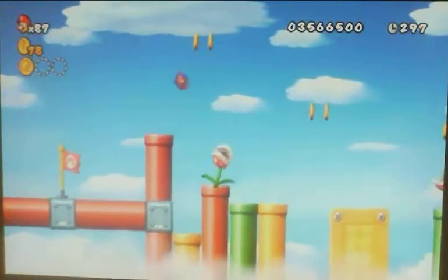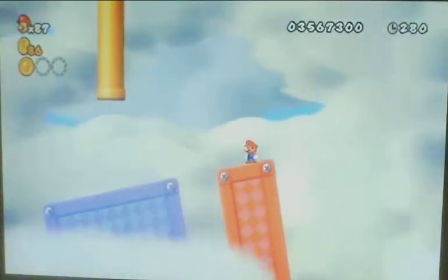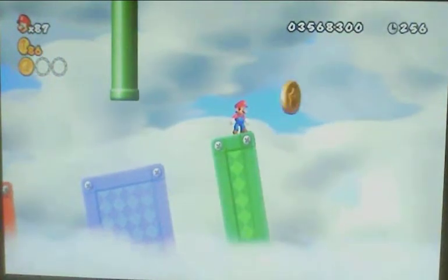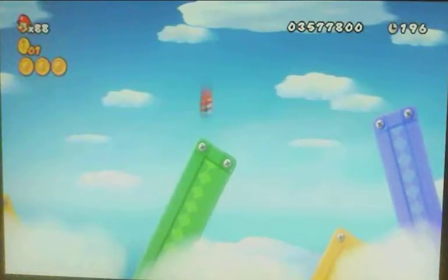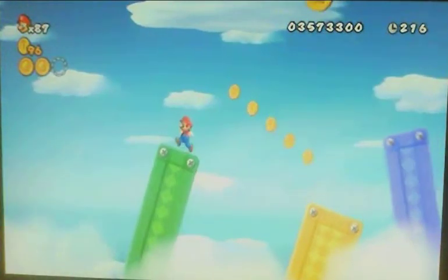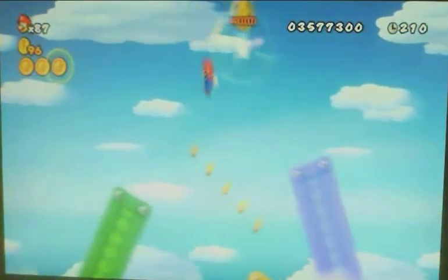The second Star Coin can be obtained by going in this pipe right after the checkpoint, and then by making some challenging jumps in order to get to the Star Coin. The third Star Coin can be obtained by bouncing off of this purple platform while it's at its highest point.